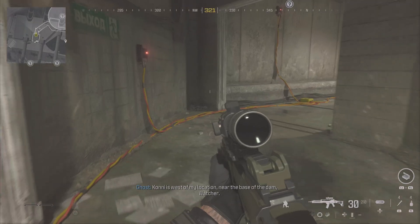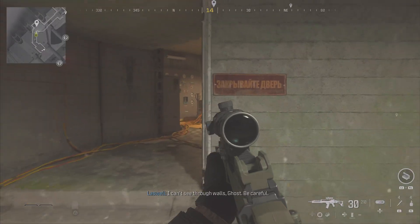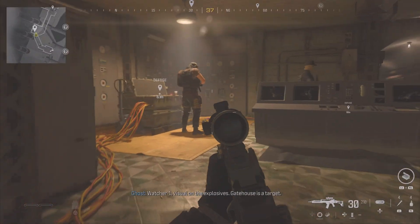Coney is west of my location, near the base of the Dam Watcher. At the gatehouse, moving internal. I can't see through walls, ghost. Be careful. Watcher 1, visual on the explosives. Gatehouse is a target. Copy, defuse when able.